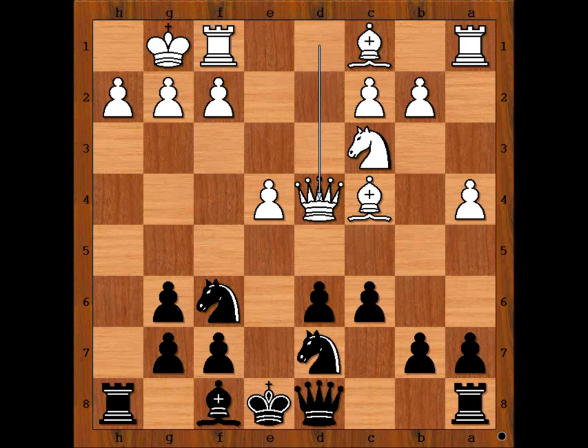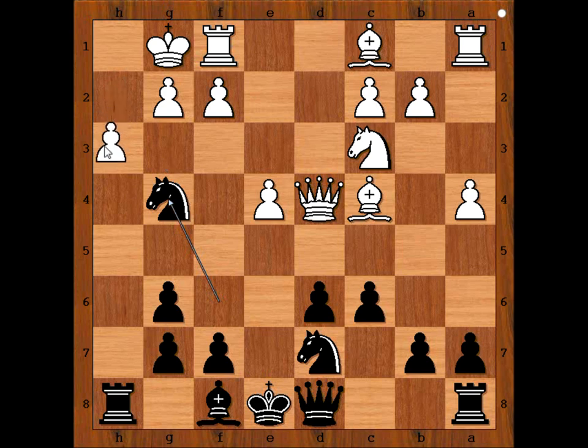How would you continue? Maybe bishop to e7 — not bad — or queen to b6. Black played knight to g4, keeping his eyes on white's king, attacking the pawn on h2 and provoking weaknesses. White played h3. Black to move. How would you continue now? Perhaps knight from g to e5 comes to mind, also queen to h4. But black had a very good imagination and played knight from d to e5.